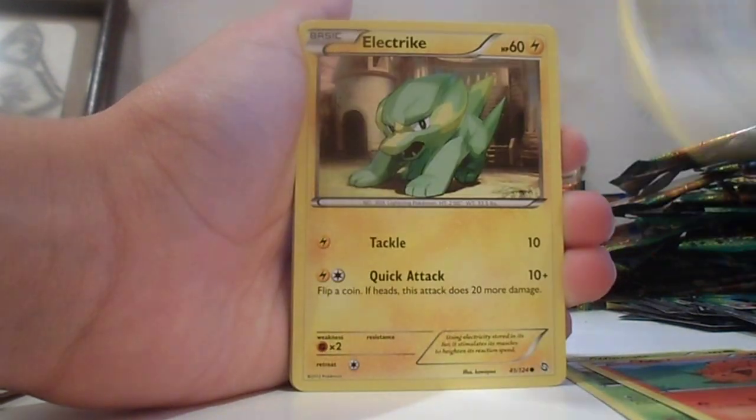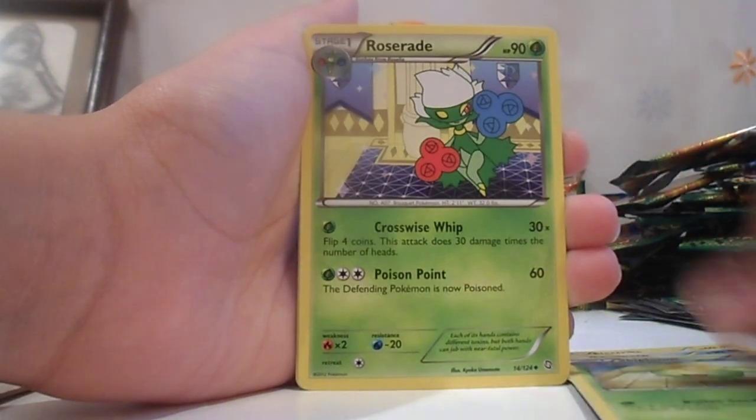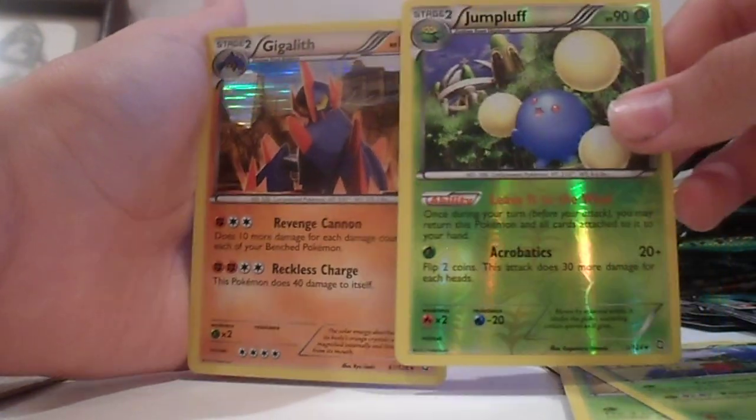Wurmple, Vulpix, Swablu, Electric, Magikarp, Gabite, Skiploom, Roserade, Jumpluff, and Gigalith Hollow. So, a nice hollow. Two great packs. Garatina EX.